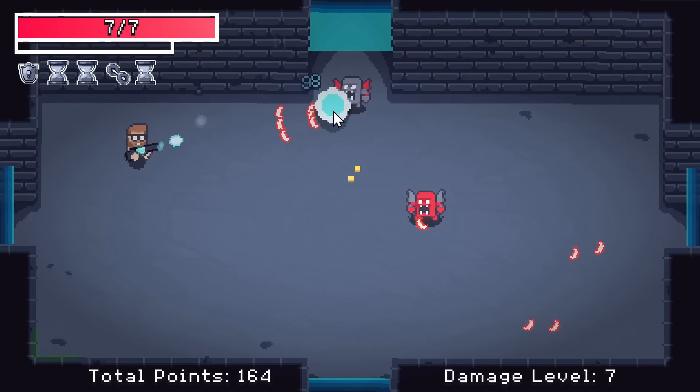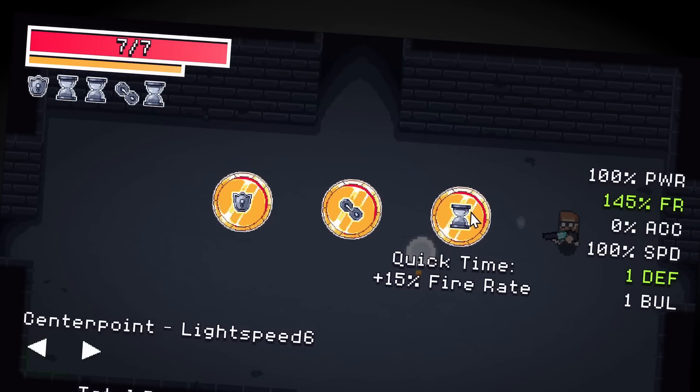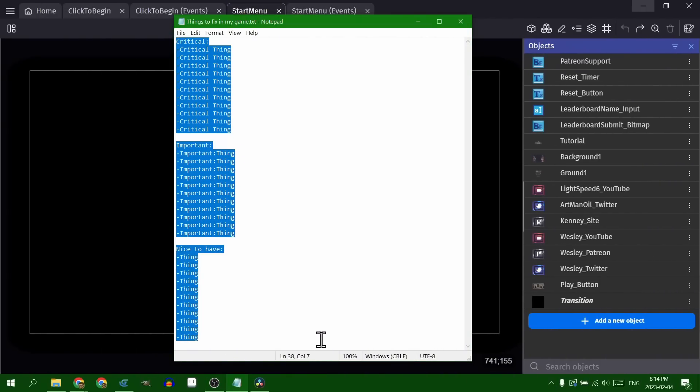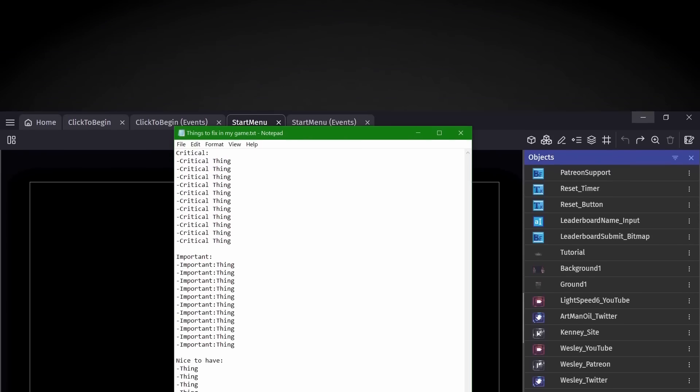I realized that my passion for this project was kind of dwindling. So rather than forcing my way through it, I decided it was time to release the project. Even though I had a giant list of things left to do, I thought that giving myself a deadline would force me to focus on the things that actually mattered and drop all of the not really important things on the list.